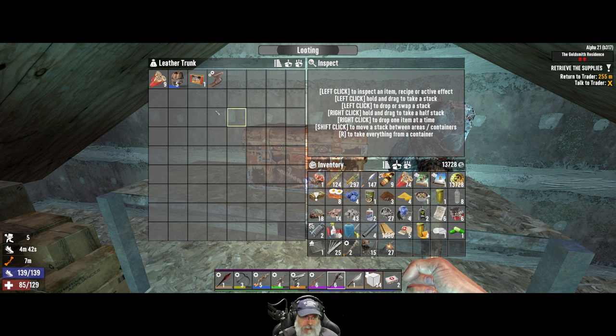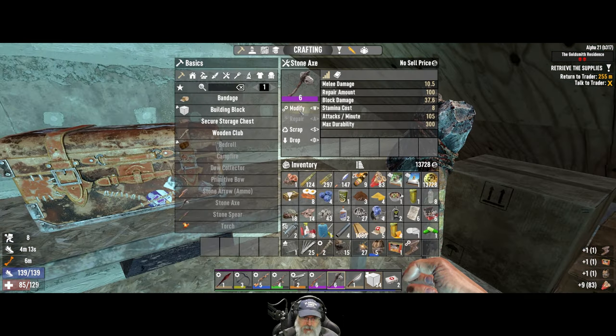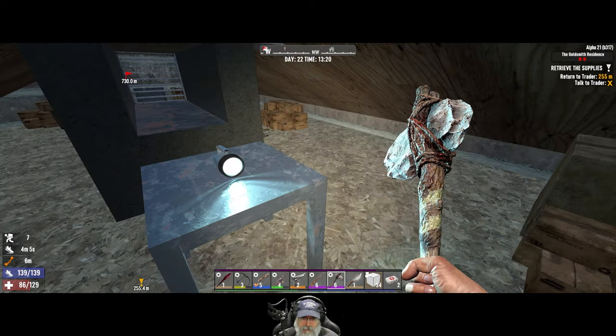Actually, I don't think I ever found that magazine in our Undead Legacy playthrough — I ended up just buying them from the trader. Let's be quiet for a second because we have a running horde passing through. We have the weighted head mod. We had it on our other spear but couldn't put it on this one because it's level one — we'll hang onto it. Actually we could put it on here to increase block damage — it goes from 37.6 to 39.7.